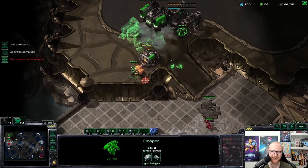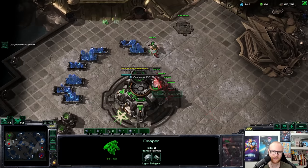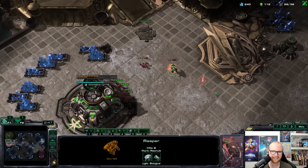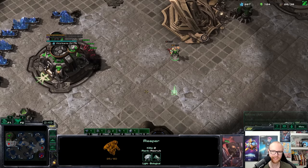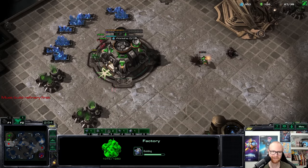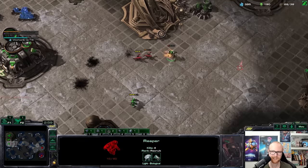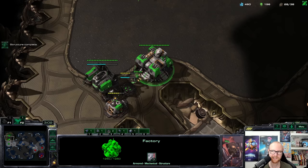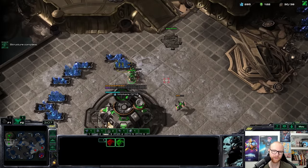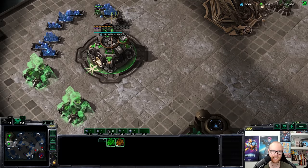He's actually attacking the command center — but now I can kill all those zerglings for free. Maybe I can get him off the SCV as well. There we go — I don't even need to repair it. And because he had no gas, I know there are no roaches following up. We did survive the early attack and now I'm going to go for four gases. I'll make some marines first — not quite sure what I'll use widow mines for yet.